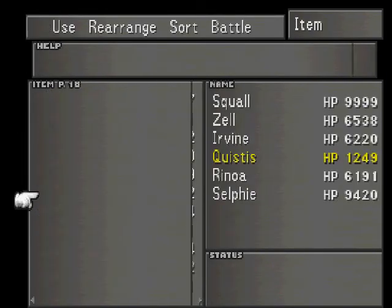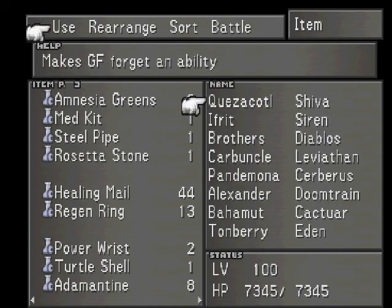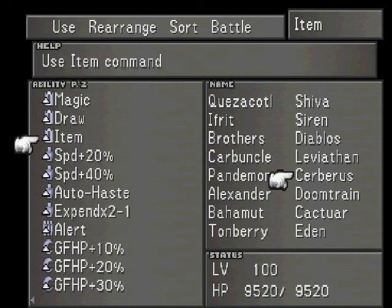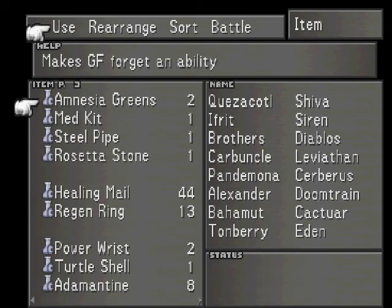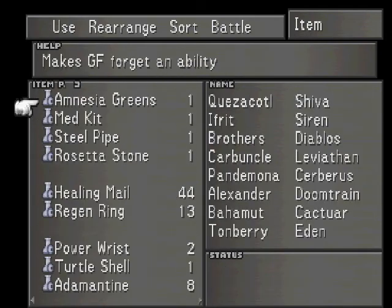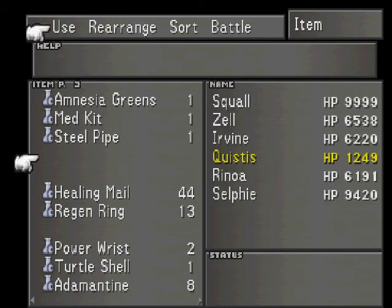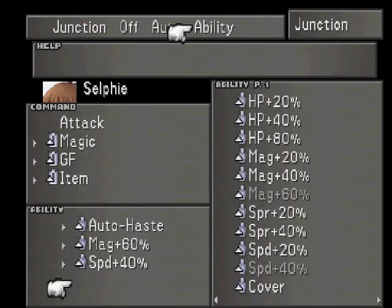We'll go to Items — Amnesia Greens. No, not Carbuncle, Cerberus. You know what, I'm going to give it to someone else just in case. We'll give it to Doomtrain. Get rid of GF item, and we'll go to Rosetta Stone. Doomtrain learned times four ability. And now when we go back to Selfie, she now has it.